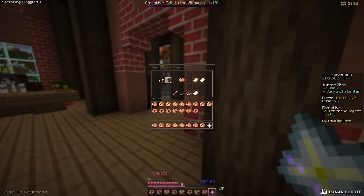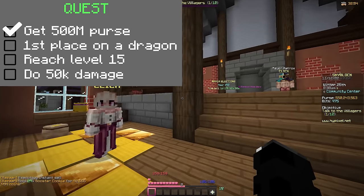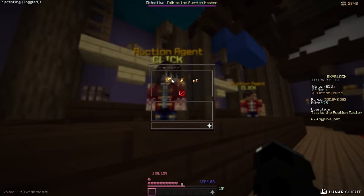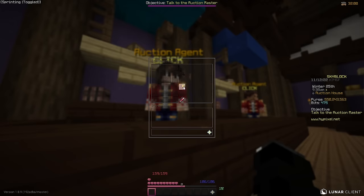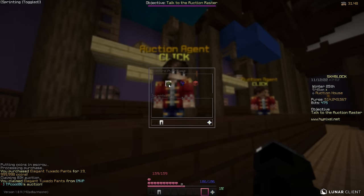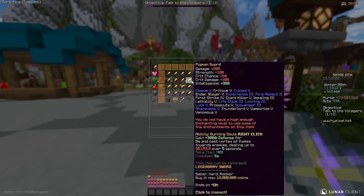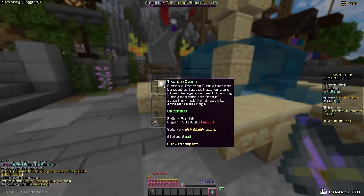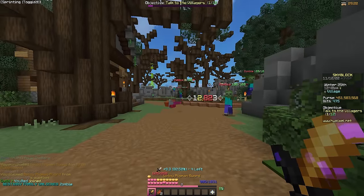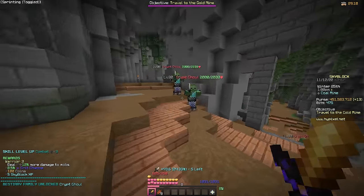We made 92 million from the booster cookies. We already completed a challenge — we have a 500 million coin purse. Now let's go to the auction house. I'll buy the tux: boots, leggings, and chest plate. The pigment sword has no requirements so let's buy that too — we can't use the enchants but we already do 12k damage with no talismans. We need to get to Combat 12 to reach the End.